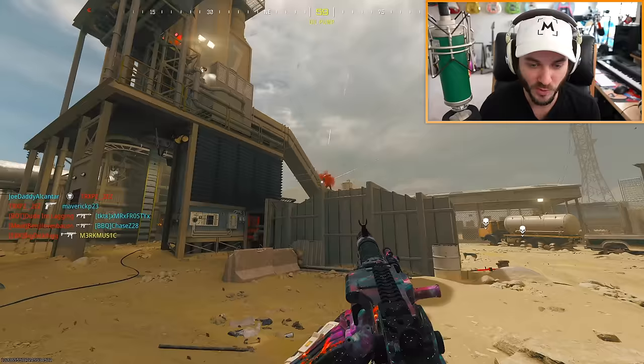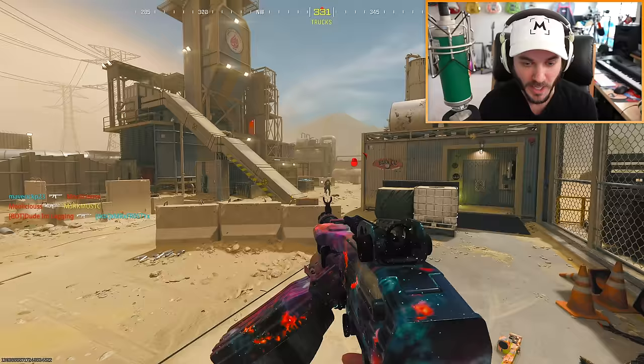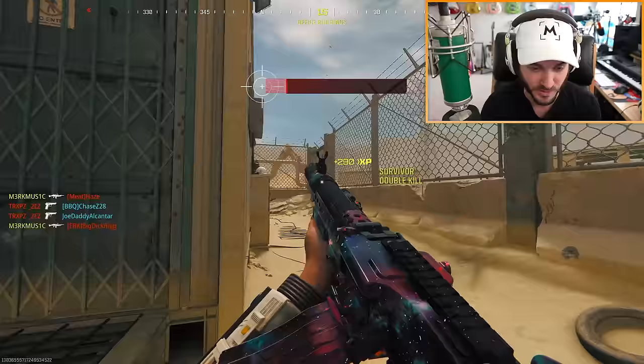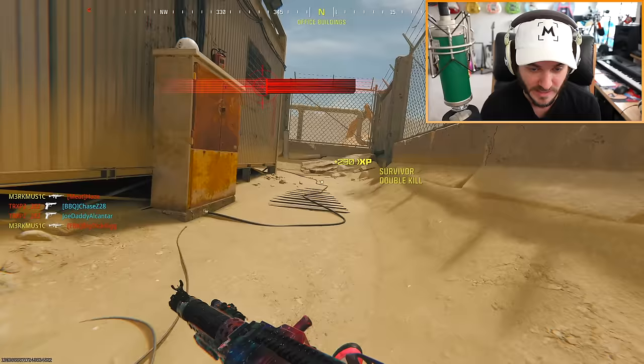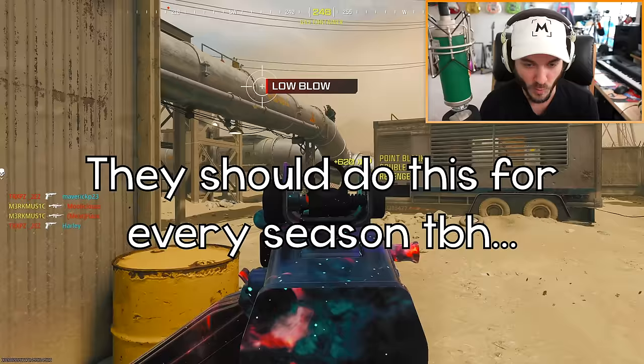Still getting killed by corner campers but I'm not even mad. The way Sledgehammer has handled this season makes it so hard to get mad at the game. They apparently have a suggestion where you can choose not to disband from a lobby — I haven't had that pop up yet. If you guys have, let me know, because that's an amazing feature that should just be in the game.